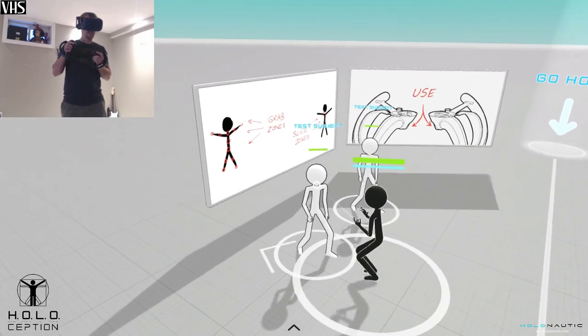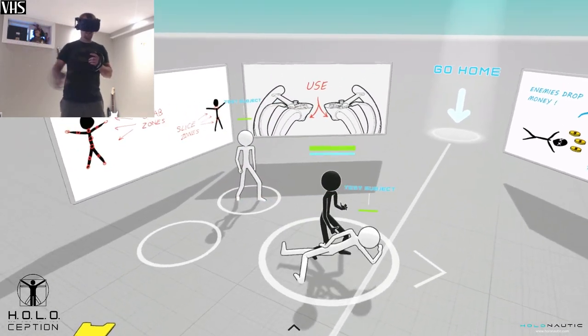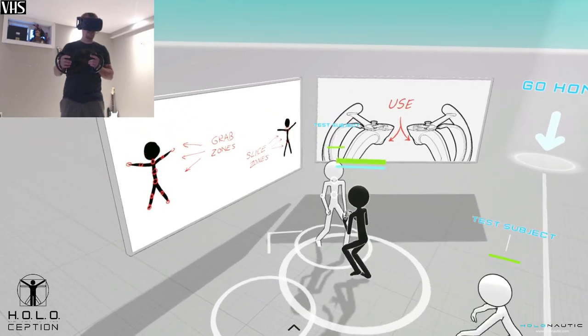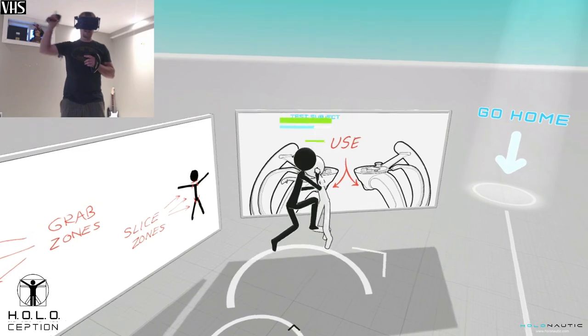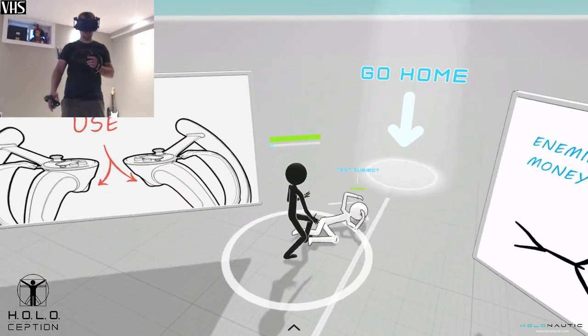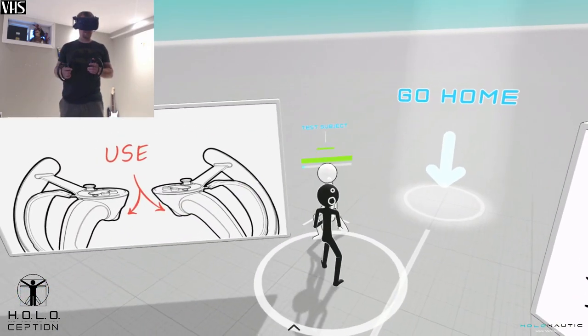To demonstrate the slow-down time: normally when you grab a guy and throw him, he's really heavy and you can't get him anywhere. But with slow-down time activated, you can actually throw him a lot further. That's kind of the idea of the mechanic.